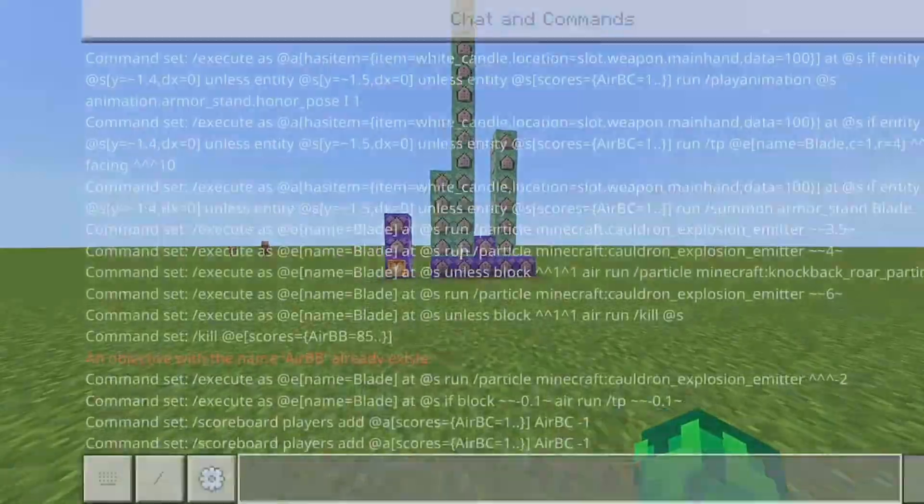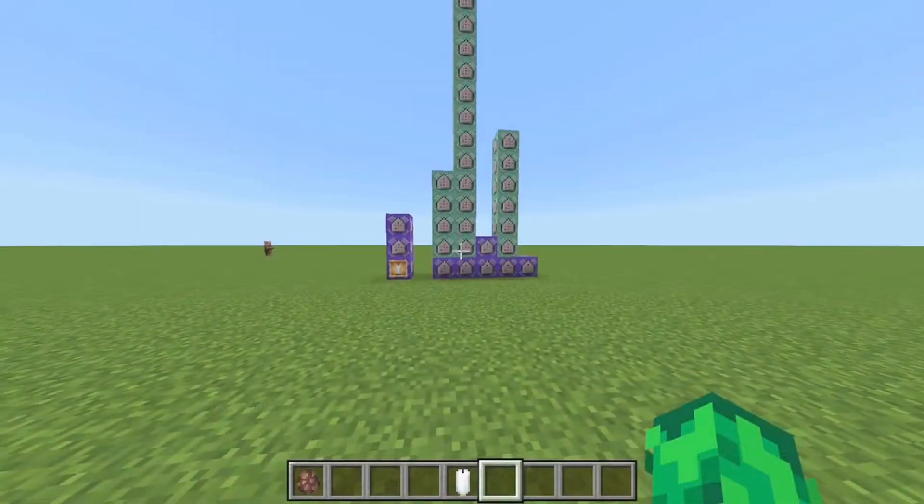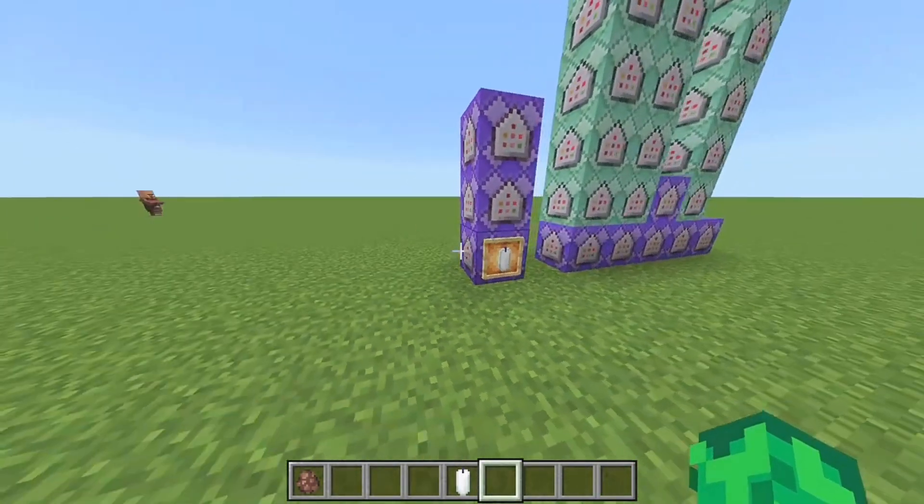Before we look into the commands, you have to add some scoreboards. The first one is 'air_bb dummy' — press enter and you're good. The next one is 'air_bc' and then 'fling'. The names are a bit weird but that's just what I went with.